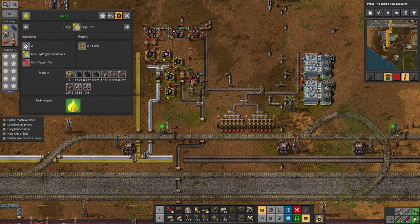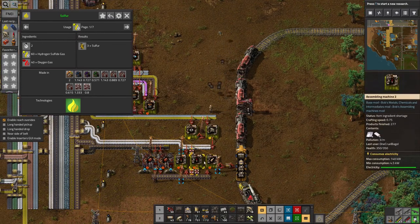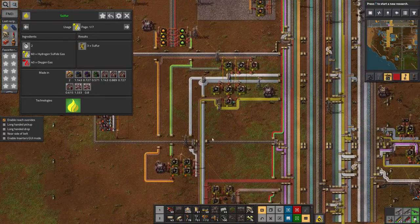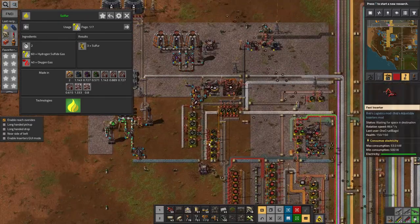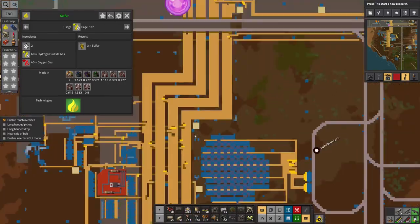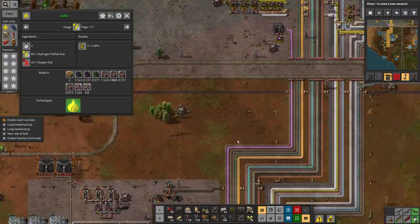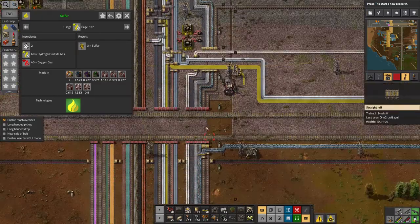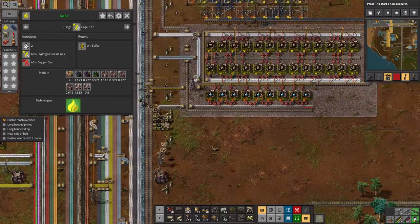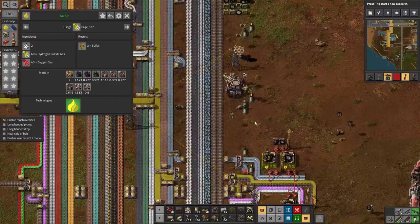That seems like a good way to start this episode, because the artillery shell production down here has stopped completely — there's no sulphur coming in. There's also been a problem for a while with a lack of batteries due to a lack of sulphuric acid being produced, and I can do that from sulphur. I'm also using sulphur for science packs, so it's definitely important. I'll set up a sulphuric acid plant as well — that's not a problem.